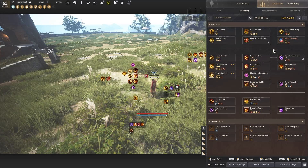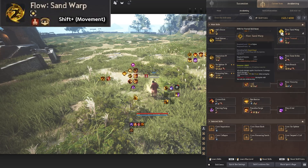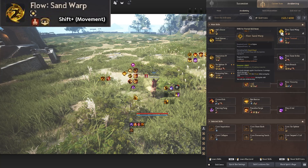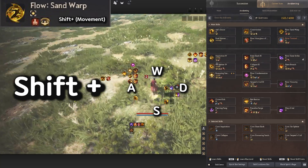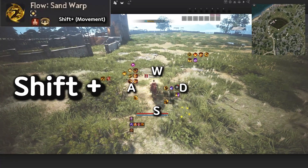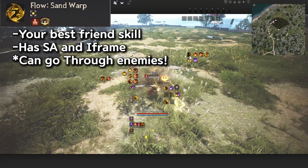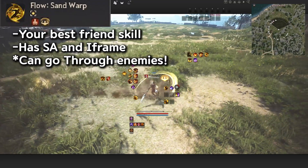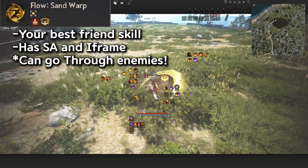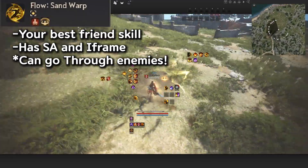Awakening Hasashin is all about moving. First, we need to talk about Flow Sand Warp. What this is, is that we need to press a Directional key plus Shift — so W+Shift, A+Shift, S+Shift, and D+Shift. This skill has a short cooldown and has an iframe and super armor, so always spam this when you're not sure what to do in PvP or PvE.